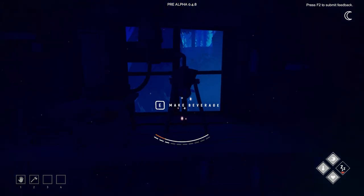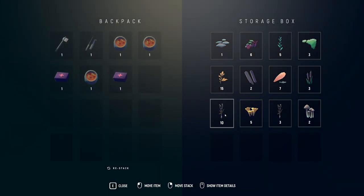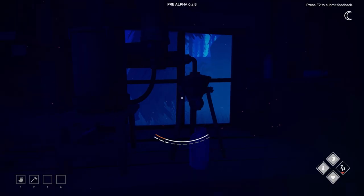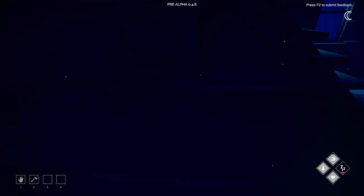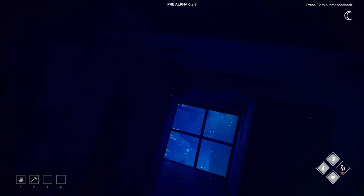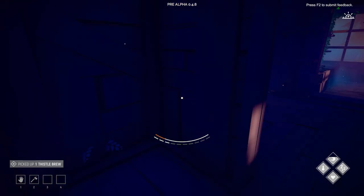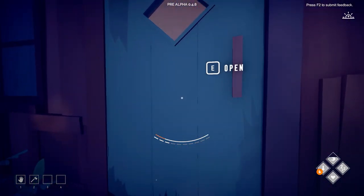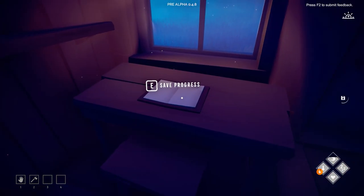We haven't done any brewing which is a shame - should we do that? We need three thistle root - one, two, three. We might as well do a bit of brewing just for the sake of saying we've done it. Brew! That slowly goes up, it takes its time. I'll go to bed while that brews, although I wouldn't recommend having a still going overnight - a very easy way to burn your house down. There's our thistle brew! Drinking it increases body temperature - we can see the little heat symbol. That would obviously be useful if we needed to survive really cold temperatures or go swimming.